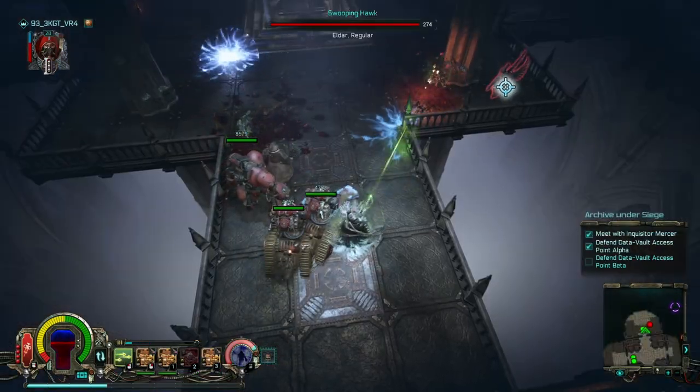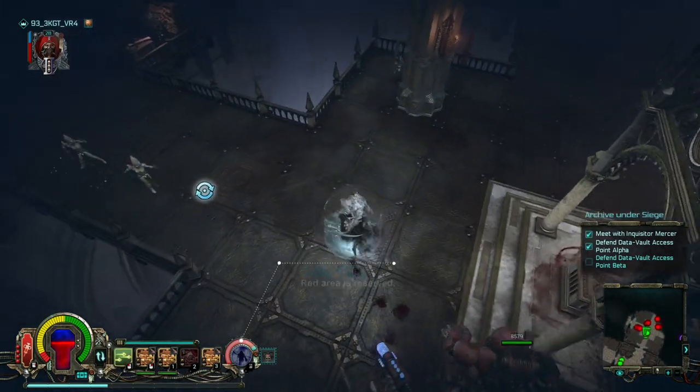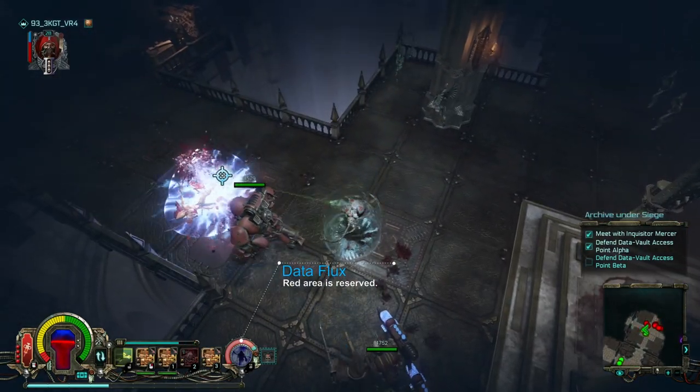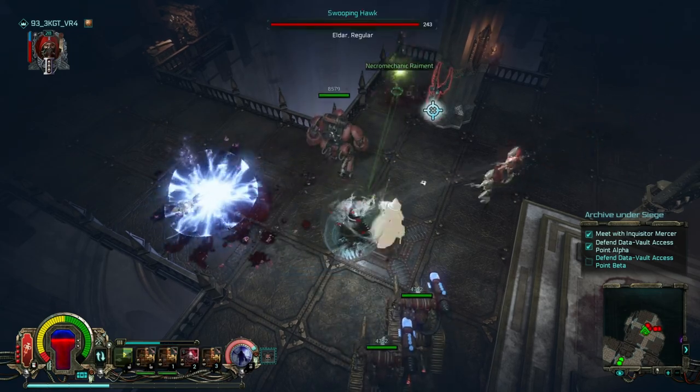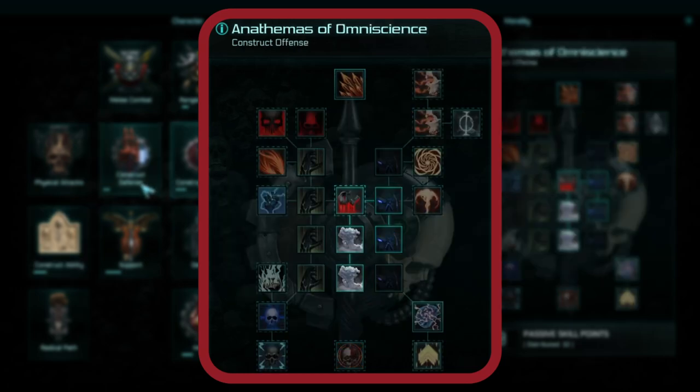Your abilities pool is powered by Dataflux rather than, say, focus from the Crusader class. One difference here is that 25 to 50% of your Dataflux gets reserved when using some of the larger constructs. To control, upgrade, and better utilize your constructs, four additional skill trees become available.